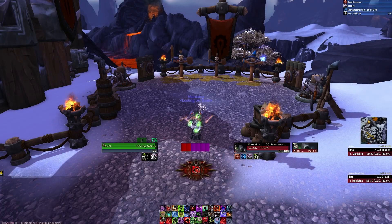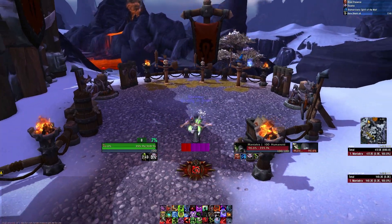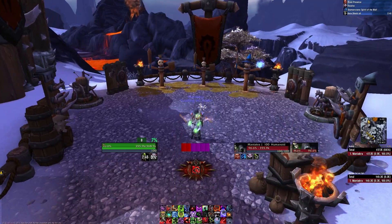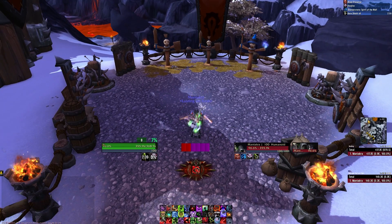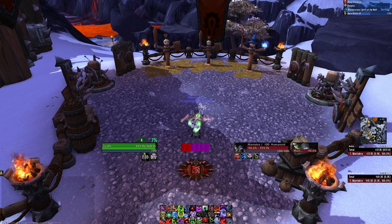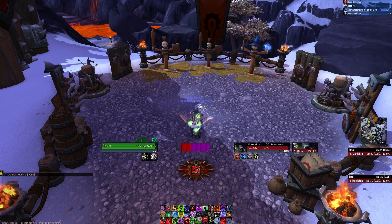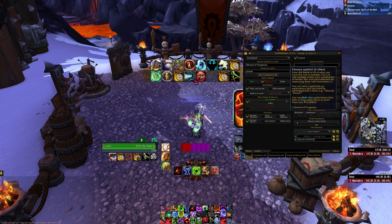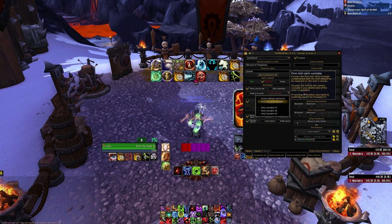The second aura I wanted to create tracks my Purgatory deficit. When a DK dies while talented into Purgatory, whatever HP he goes below zero needs to be healed back up to bring him back to life. Purgatory only lasts three seconds, so it's very quick. I created a simple Buff/Debuff aura for Shroud of Purgatory — the debuff you get when you die as a DK — and again set the Aura Variables to First Non-Zero Variable.